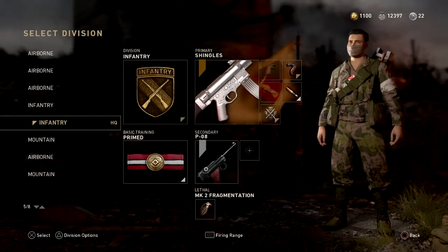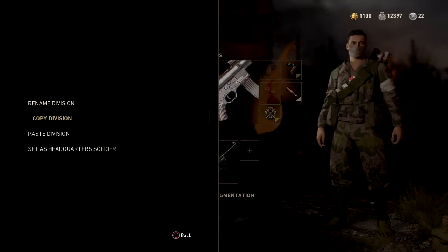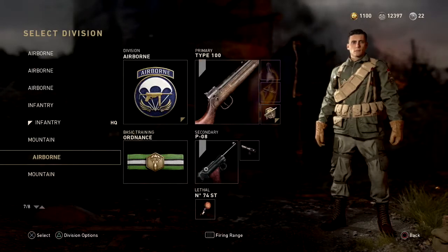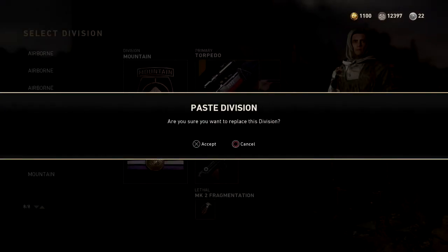What you're going to do is copy the division. You can paste it anywhere — I'll paste it down here since I don't care about this slot. You can see it still has the option to replace the division, so it's still there.